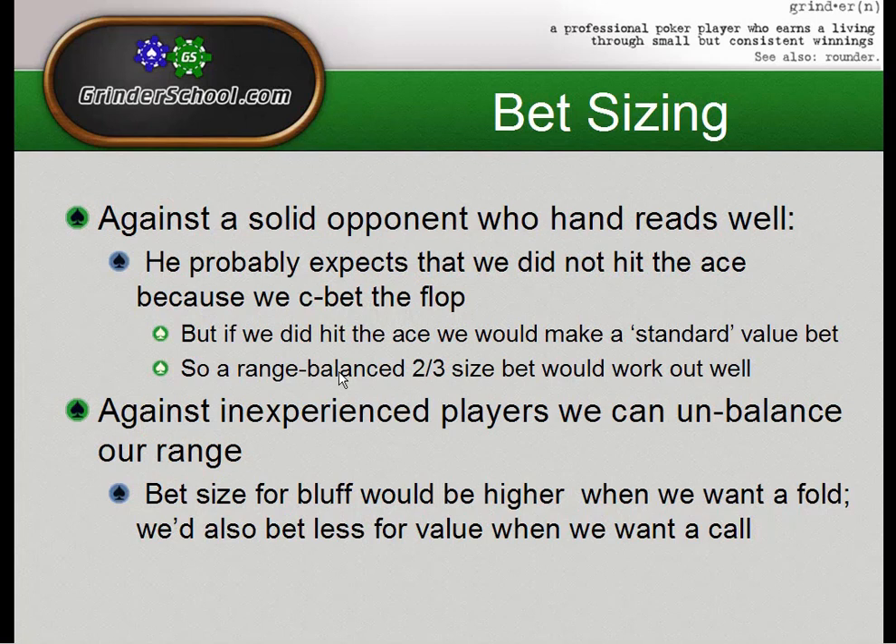Against less-skilled opponents, we can change our bet size depending on what we want to happen. If we want him to fold, we bet larger. If we want him to call, we bet less. A lot of players understand this concept intuitively — if somebody bets pot-sized on the river, we call inherently less than if they bet a third of the pot, because the odds we're getting are smaller.